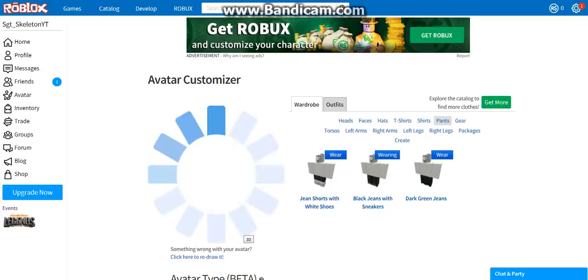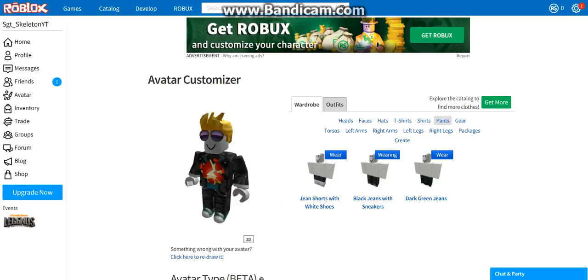Black jeans and sneakers — that's what we're going with. I reckon that looks pretty good. Maybe just the hair could be a bit different — it's a bit different to what I would usually play as on my Sergeant Skills 167 account.